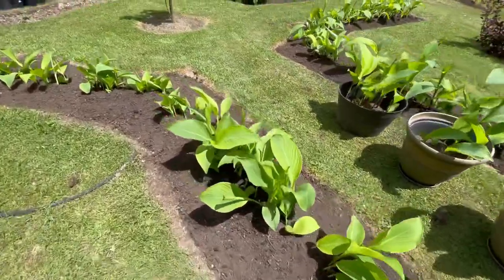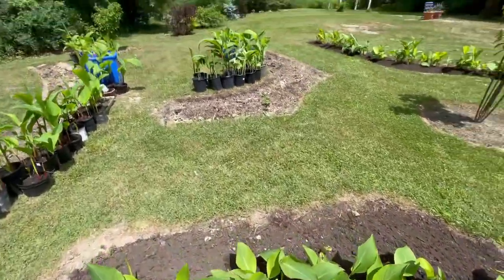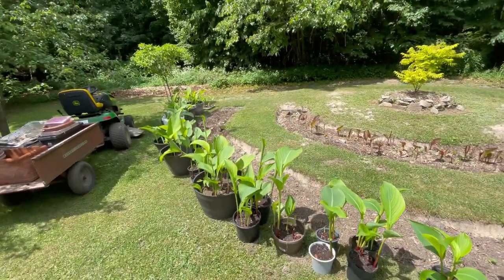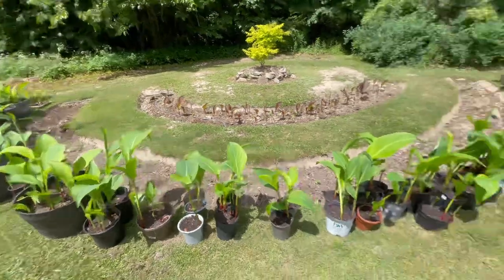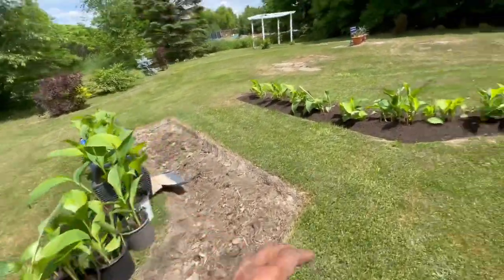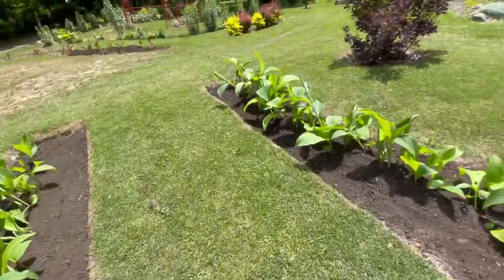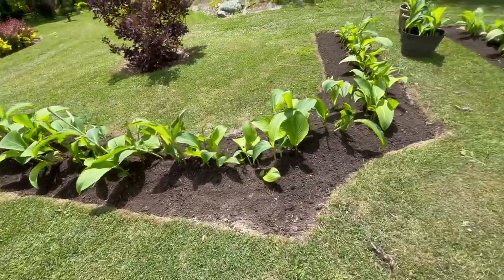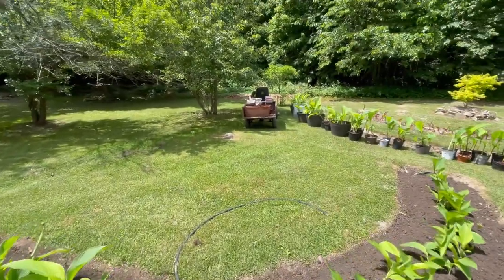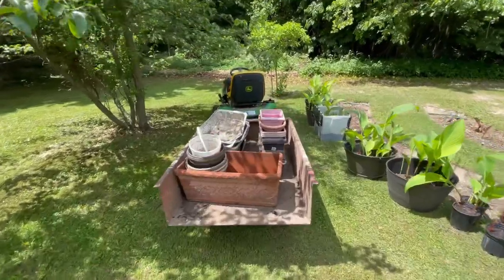You can see it's all nice and level — I've gone around on hands and knees and tucked them all in. I brought out the rest of the cannas — I keep saying hostas for some reason, I think I'm getting sunstroke. This bed is done, this one's leveled off too. Now I'm taking the rest of the plant pots away and we're going to take down the greenhouse.